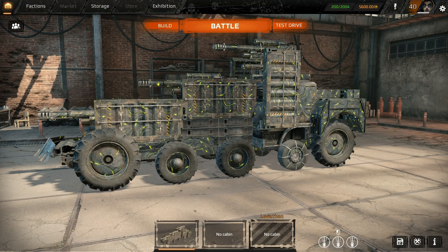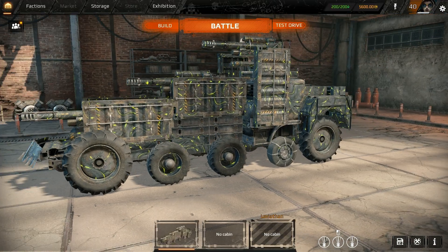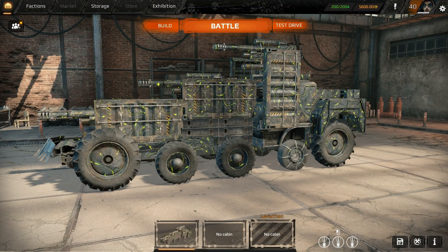What's going on guys? Welcome back to Crossout. Look at this beast and it's only 6,300 power score, which is quite impressive if I do say so myself.